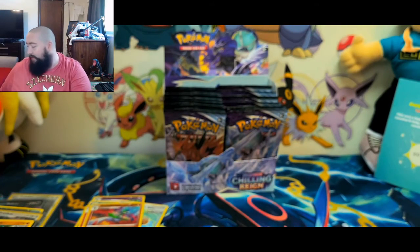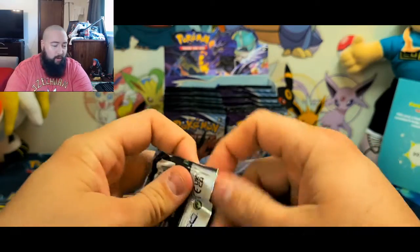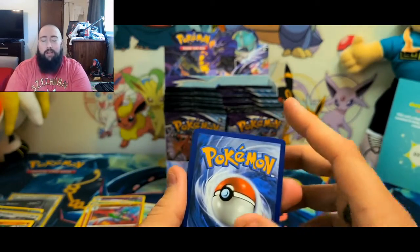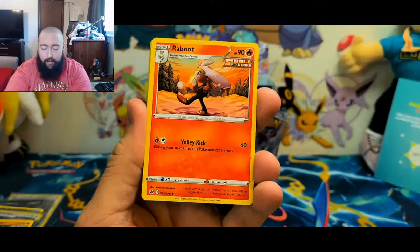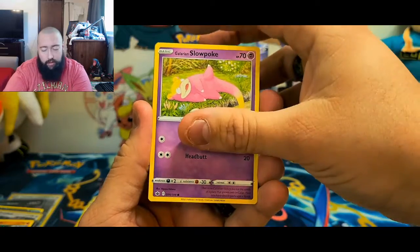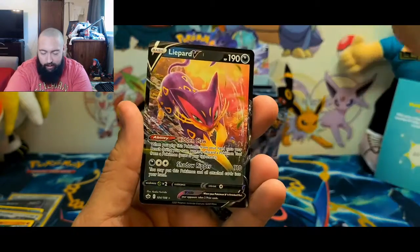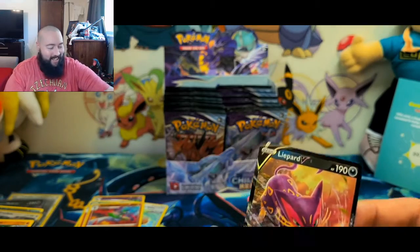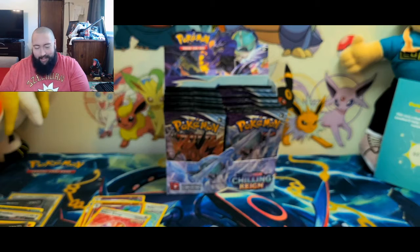They can't all be winners, but they can try! Let's go into another Calyrex and see what we can get. I'd love to pull that Snorlax — it looks so cool. Got energy, Fire, Resistant Gloves, Welcoming Lantern, Venipede, Snover, Crabrawler, Galarian Slowpoke, Snorunt. A reverse holo uncommon. And for the rare — Liepard V! Oh, look at that! I like this set a lot!